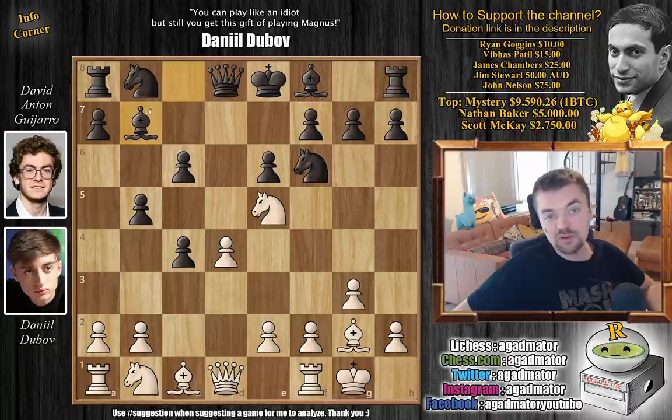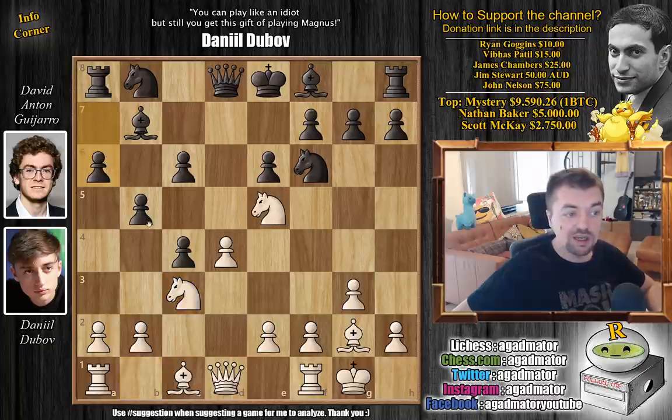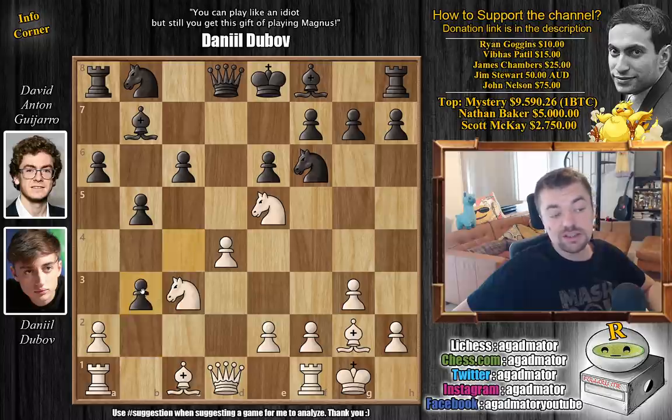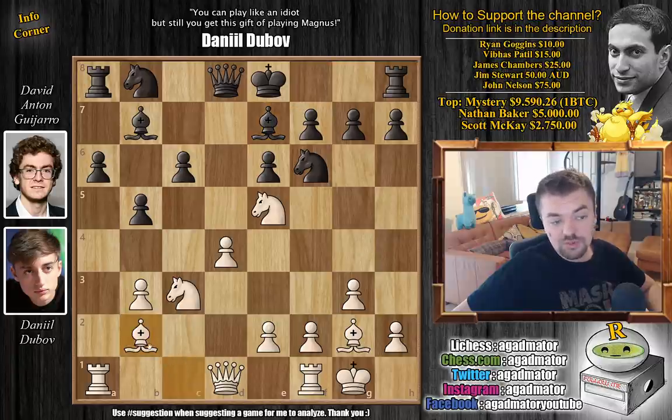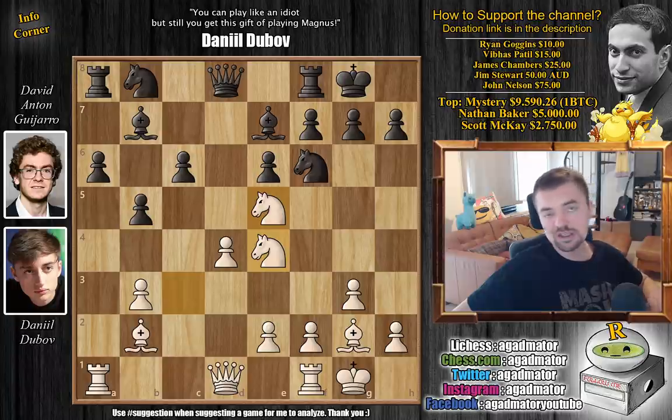Bb7 — Guijarro defends the C6 pawn. Now Nc3. You could also try to undermine the pawn chain, but Dubov plays Nc3. It's not a new move, it has been played before several times. We have A6 by Black, defending his pawn once again. Only now Dubov starts undermining with B3. C captures, A captures on B3, and just Bishop to E7, preparing to castle. Bishop to B2 — Dubov has fianchettoed both bishops. Interestingly, Dubov had this position twice before — once against Shirov, once against Sychev — and both games ended in a draw.